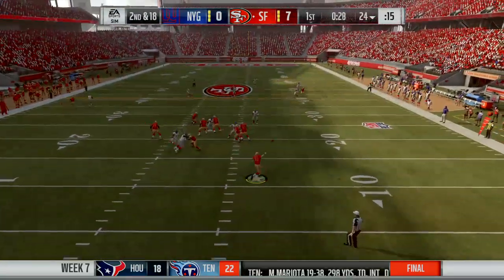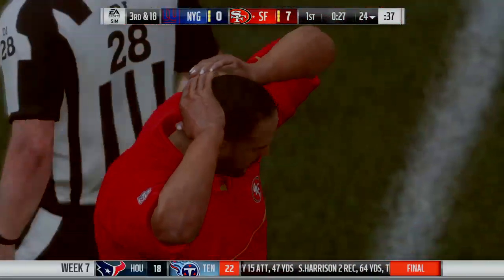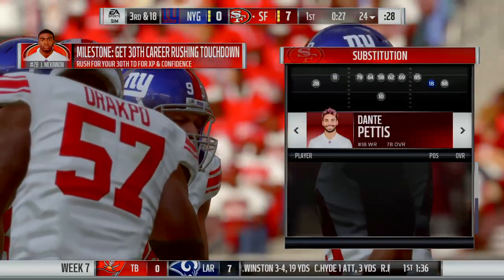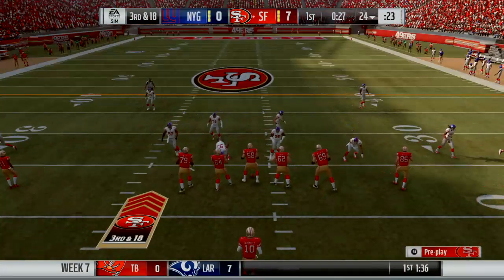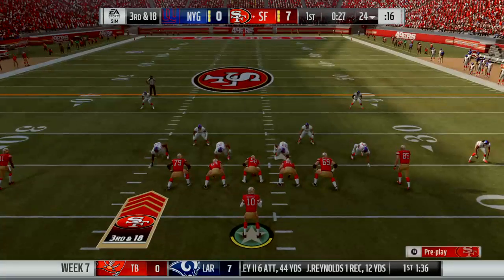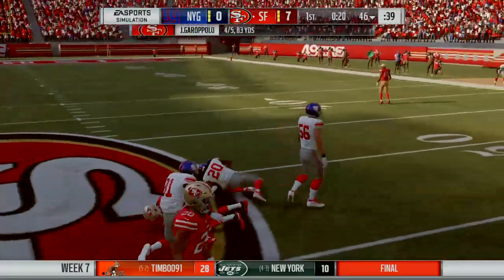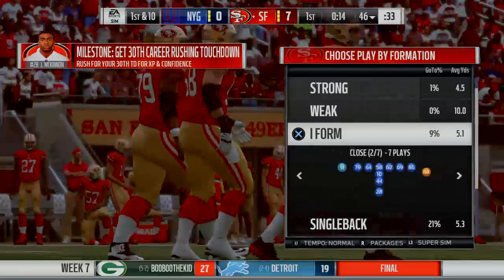On play action, now Garoppolo, and this is going to be incomplete — the intended receiver, Marquise Goodwin. Now it's third down. They get the sack on first down, then they force the incomplete pass — now they're just a play away from getting the football right back. From the gun, it's Garoppolo — and they work this well upfield across the 45, able to convert on third with a solid gain of 23.